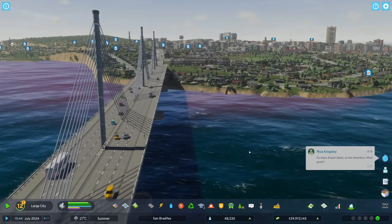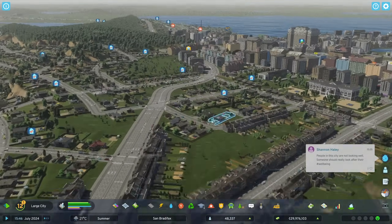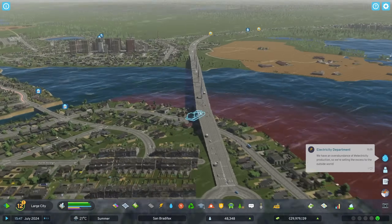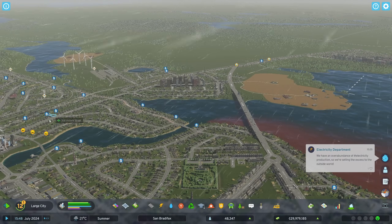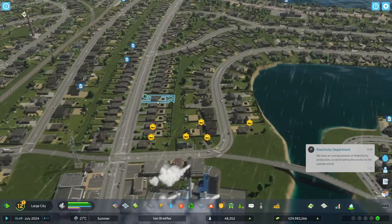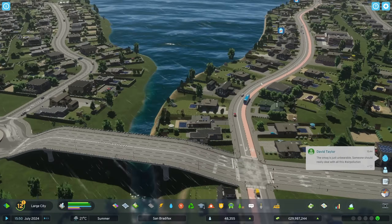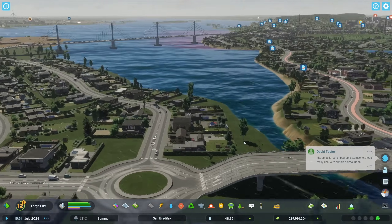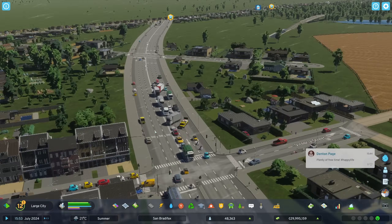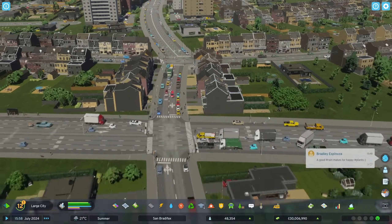Hello everybody, it's Joe here and welcome back to another episode of Cities Skylines 2. Today we're back in San Bradifax where in the last episode we put this amazing new road bridge in, which has taken so much traffic off this particular road here. It's actually made it really not need to be as wide as it is.